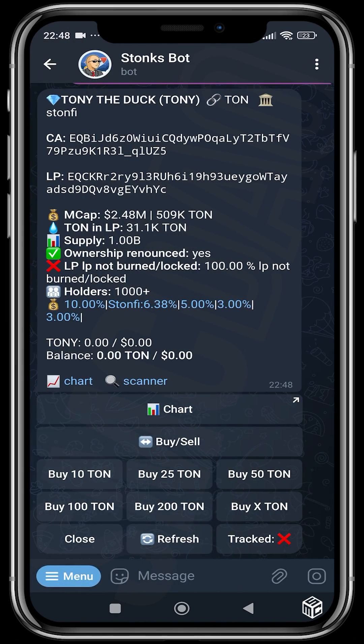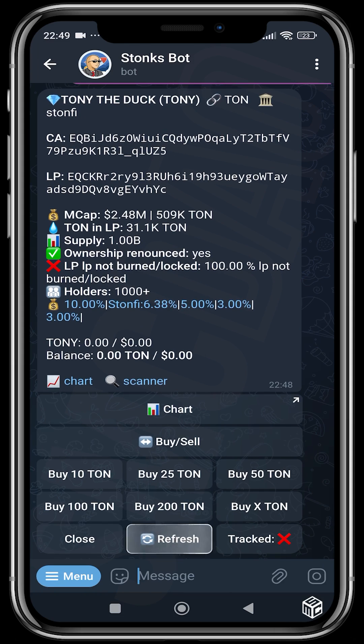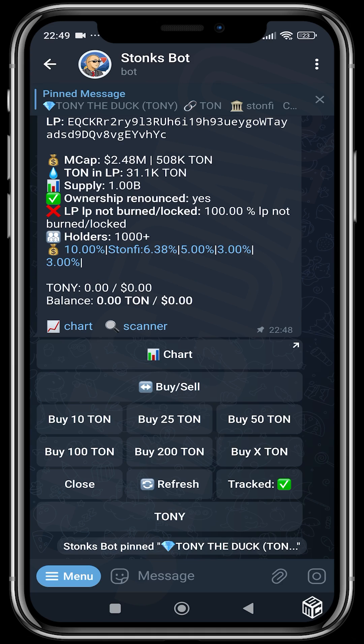Next, choose the amount of TON you want to buy with. Options are 10, 25, 50, 100, 200 TON, or a custom amount. You can also switch between buy and sell if you've already bought the token. You can close the menu, refresh to see updates in market cap, or track your buy — each tracked trade gets its own monitor. You can track up to five trades at the same time.